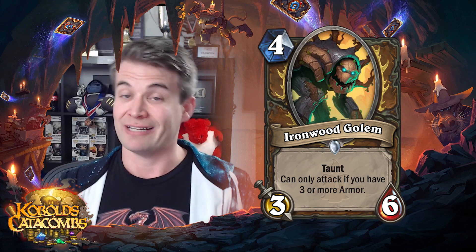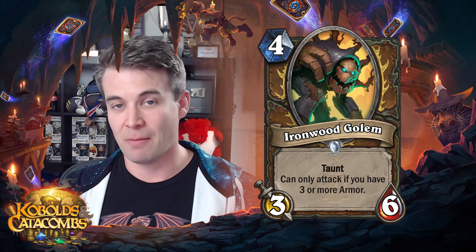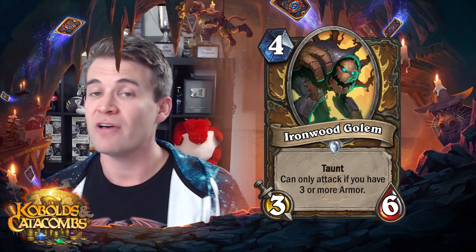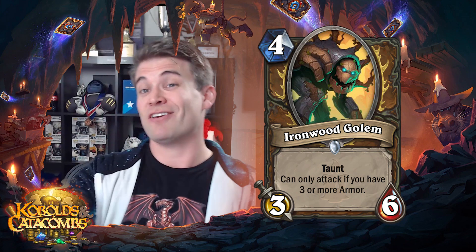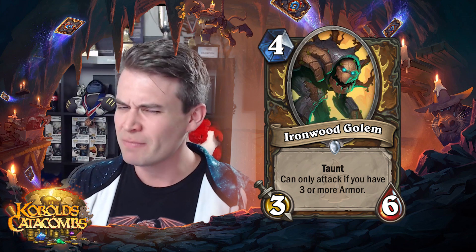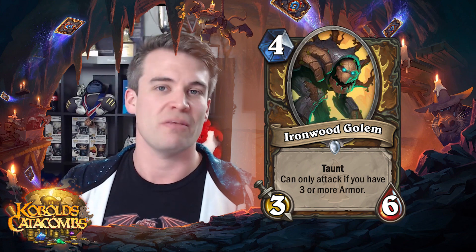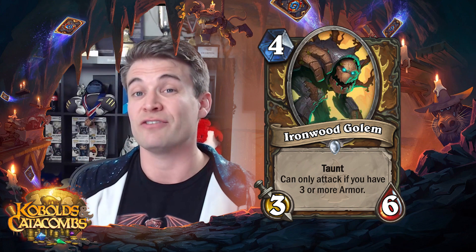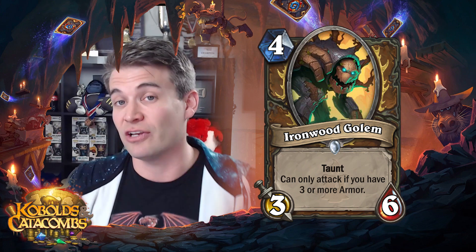I did mention the potential for a taunt Druid-style deck when I was talking about Branching Path — a deck that's looking to buff high health minions. This is a very strong high health minion that you can buff. If you're playing Branching Paths, you could also be buffing your minions and giving yourself armor so your Ironwood Golem can attack. I think people are kind of sleeping on this card. I don't think it's going to be the outstanding 'oh my god, this card changes the metagame' type of thing, but I think there's definitely going to be a deck where this card is strong. I think this is a good card.